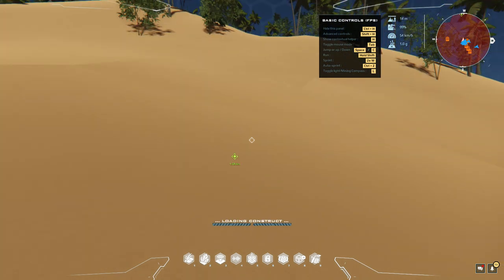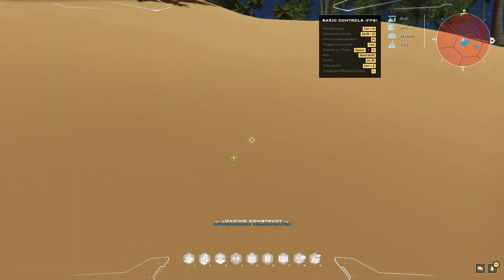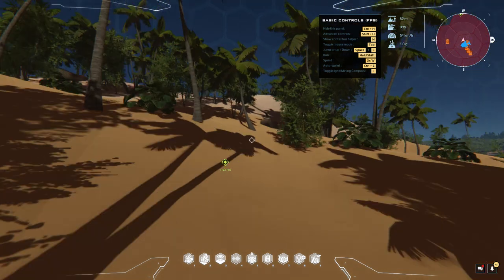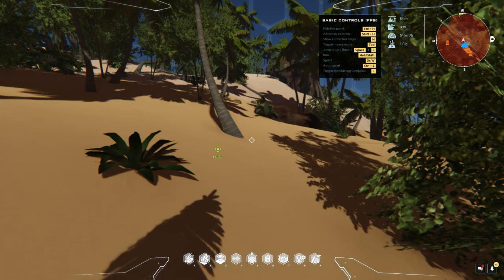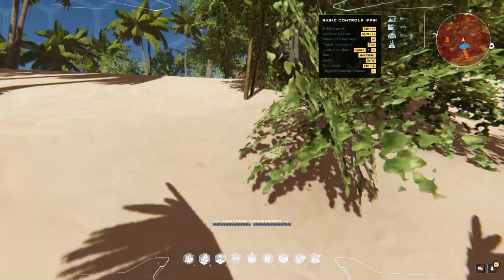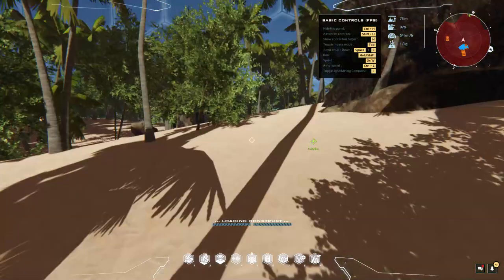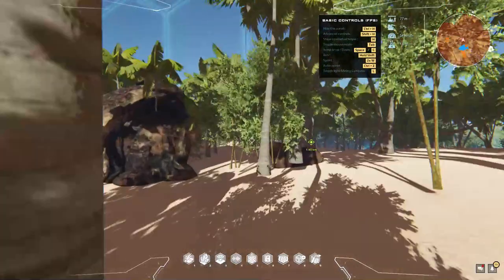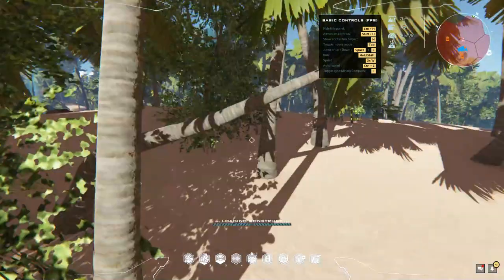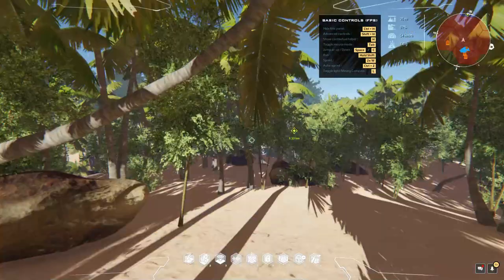Now that I'm back on solid land, maybe I can get to the hex that's available and see if this side of it is underwater. The other side was a beach that went right into the water, so most of the hex was underwater on that side — that's when I decided to walk around the lake.